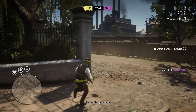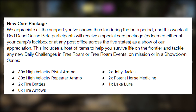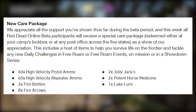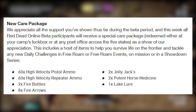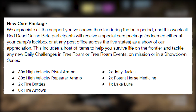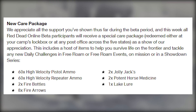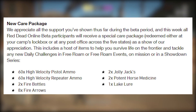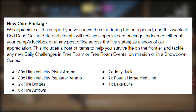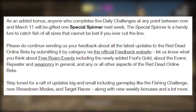We're also getting a new care package in Red Dead Online this week, similar to last week but a little different. Rockstar says they appreciate all the support during the beta period, and this week's participants will receive a special care package redeemable at your camp's lockbox or at any post office. The package includes: 60 high-velocity pistol ammo, 60 high-velocity repeater ammo, two fire bottles, eight fire arrows, two Jolly Jacks, two potent horse medicine, and one lake lure.